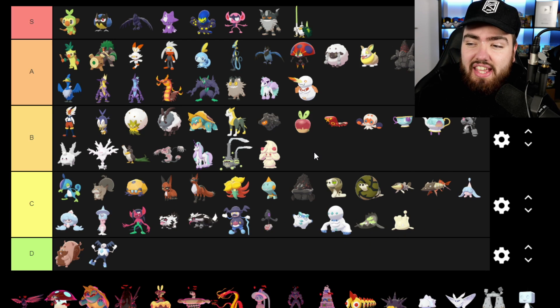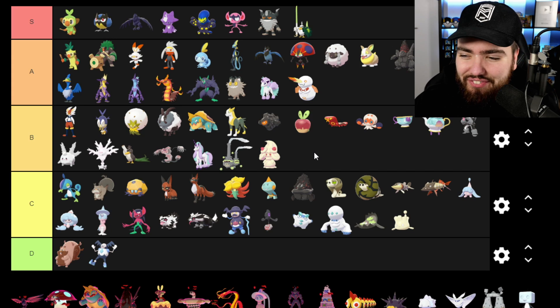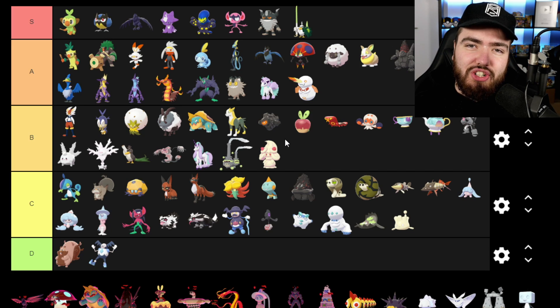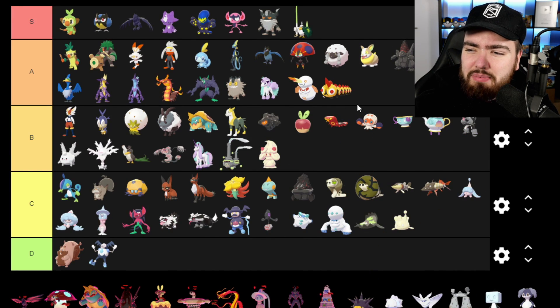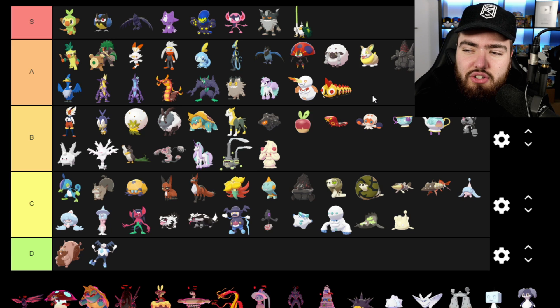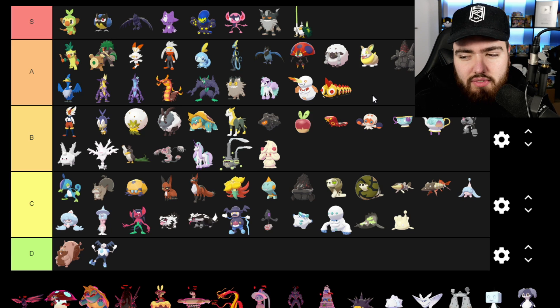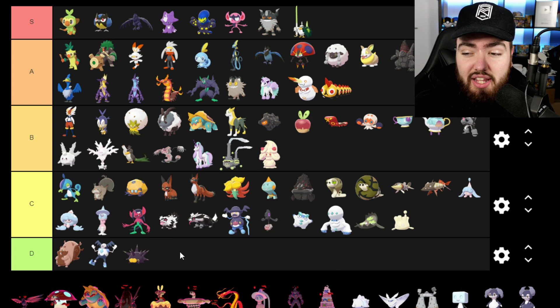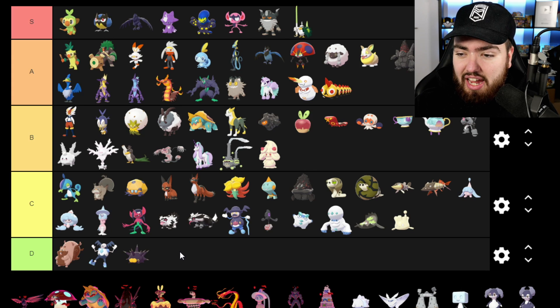Alcremie is going into B — I would be impartial to it, but because it has so many forms it makes me want to collect every single one, which I'll do during my live Pokedex. Falinks is going into A — it's such a sick concept and I'm glad to see it in the game; I do wish it had an evolution though. Pincurchin is going into D — I haven't really seen it much in the game apart from the one Hop had, and I just don't care for it.